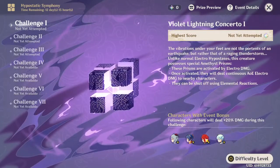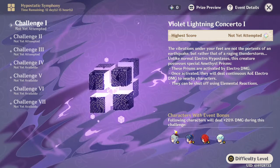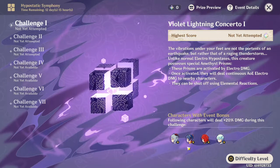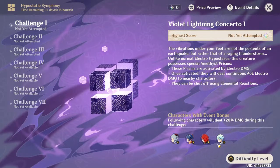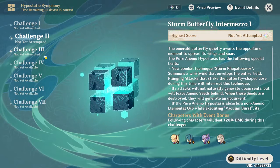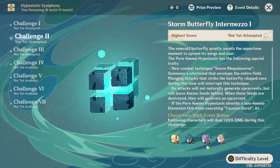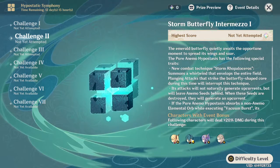Before getting into the actual event, if you notice in the bottom right corner there are characters who get a damage buff. For the electric challenge that's Ganyu, Xiangling — I think it's Xiangling — Diluc, and Chongyun. Going down to the wind one we have Fischl, Keqing, Albedo, and — I don't remember the last one's name.